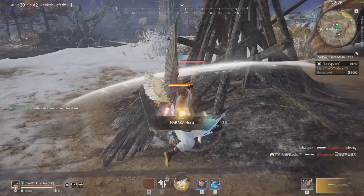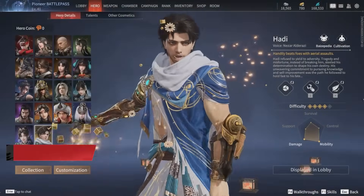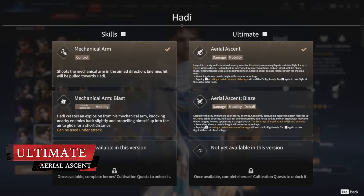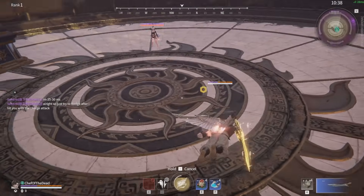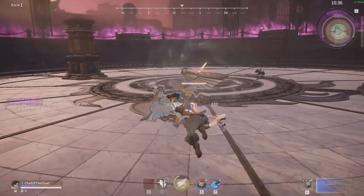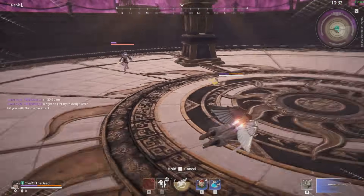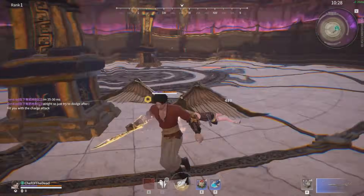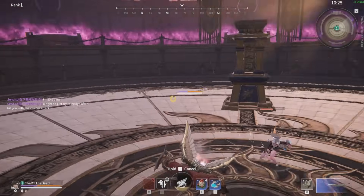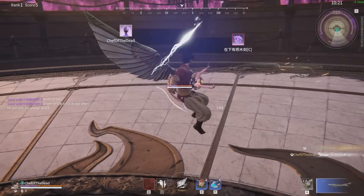Hottie has one of those ultimates that as soon as you see it in the trailer, you know it's going to be a blast to use. His first ultimate is Aerial Ascent, and upon activation you get launched into the air, spreading a pair of mechanical wings that grant you flight for up to 25 seconds and access to a special moveset. Hottie's Plume Blade has a light attack chain of 2 — no 1-2-3 combo — but you do have access to a 3-stage charge attack. Each stage provides progressively more damage, and landing any of the charge attacks will combo into an additional 2 light attacks.